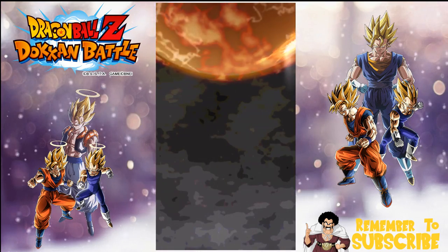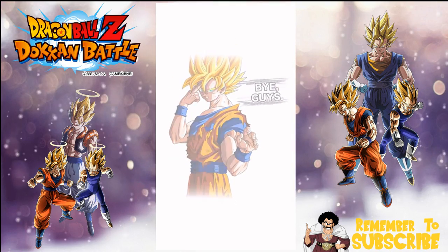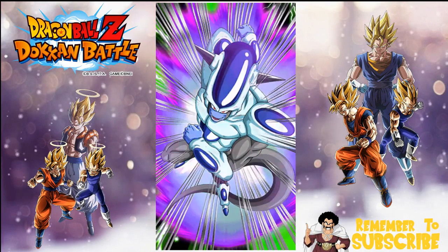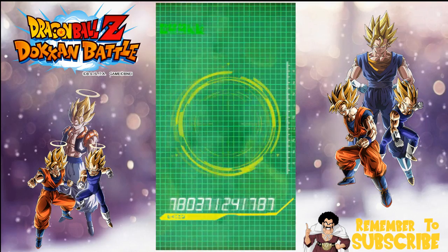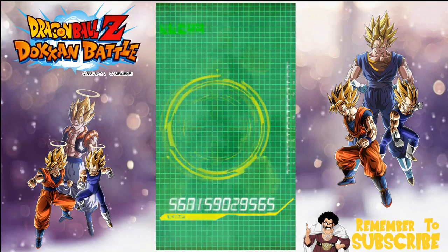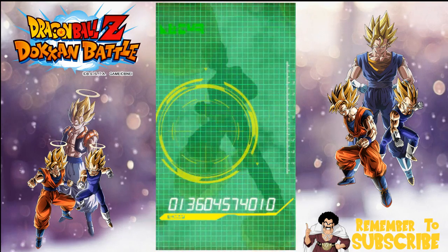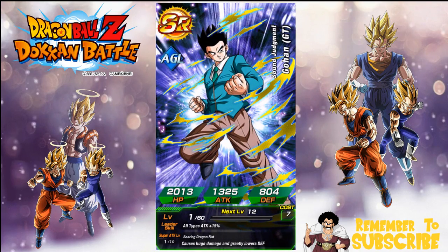Oh yes, okay cool — we got a screen crack! That means we have a guaranteed SSR at least. Perfect, awesome. We got a buy guys, so I'm super hyped. I really hope I get him because I've been having some really bad luck. The last two banners have been treating me like garbage — Frost, Android 17... there we go. Oh, Chiaotzu! Wow, I hope this is him — I really hope I get Super Saiyan 3 Brawly. I'd be cool with Super Saiyan 4 Vegeta as well.